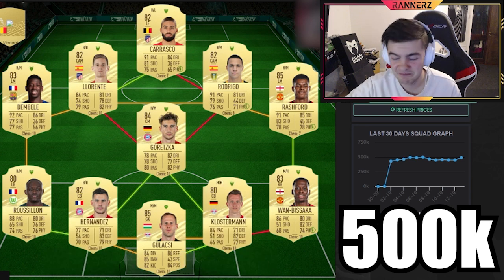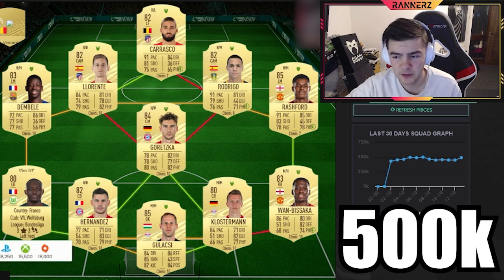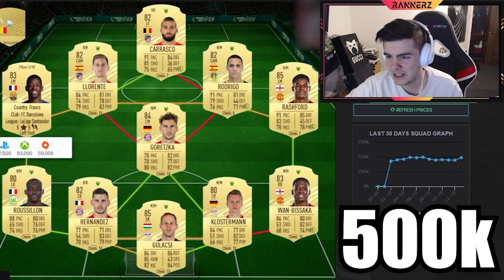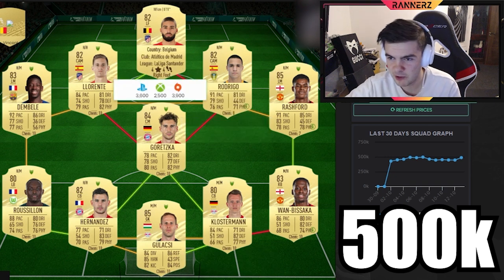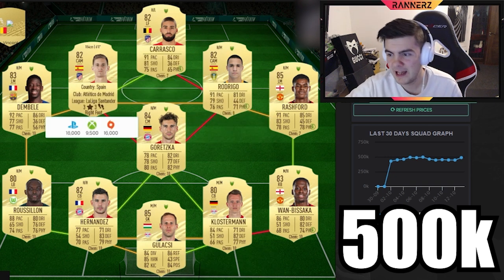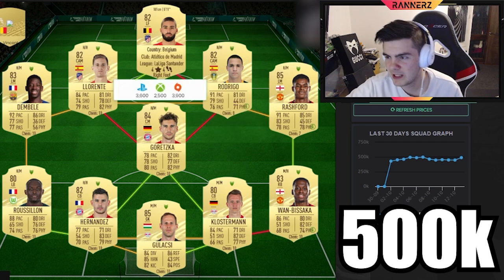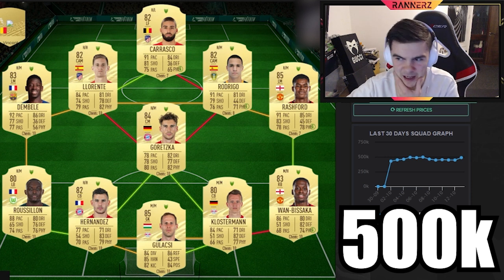Plasterman and Hernandez are just a beast duo, and the Greska link is beautiful. Rulison on the left — can't go wrong. Dembele up here is going to be CAM in game, Rashford would be striker in game. We've got Rodrigo and Carrasco out wide, and Lorrente is partnering Greska at CDM.